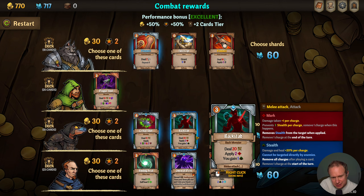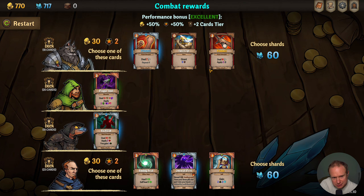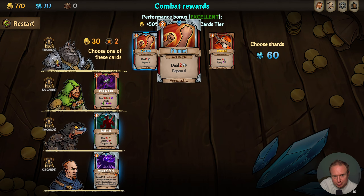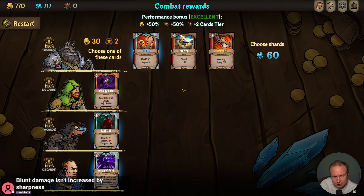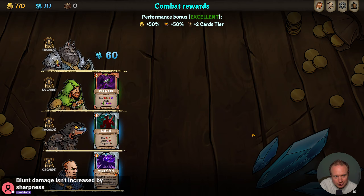Repeated four times in with the sharpening thing — Pummel could be insane. I'll grab Backstab: back monster, 20 damage, apply that — I kind of like Backstab. I like Binding Heal, but I also like Omen of Peril.